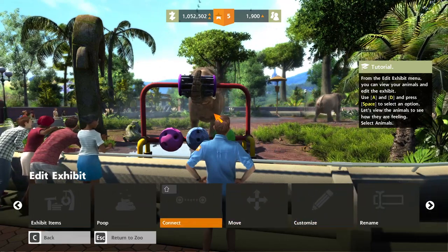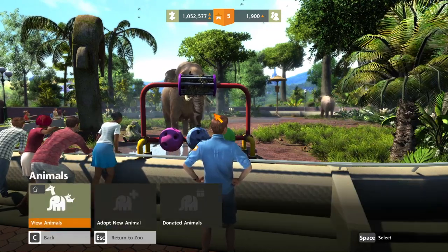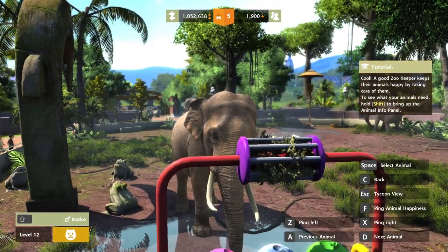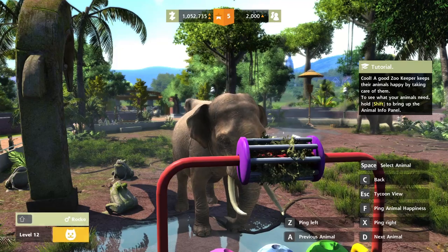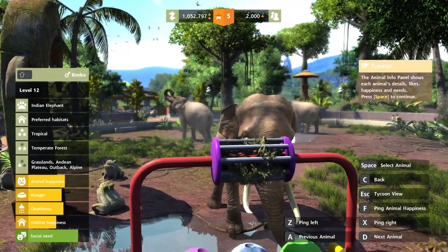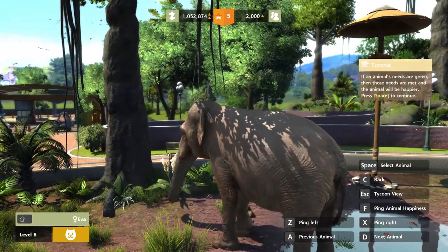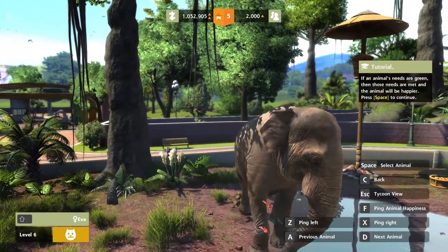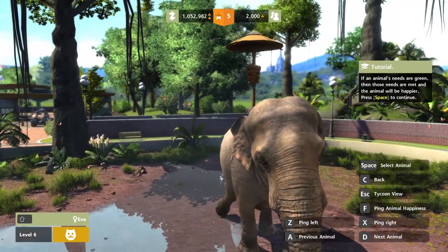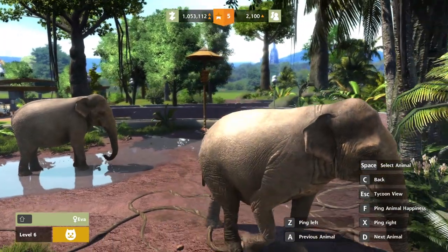We can do all sorts of different things — rename them. Select 'view animals.' The zoo keeps the animals happy by taking care of them — hold Shift to see what they need. Looks like they're hungry and a few other things. They look really well detailed. This is not a bad game for 2017 — I was expecting a top-down builder. This is cool.